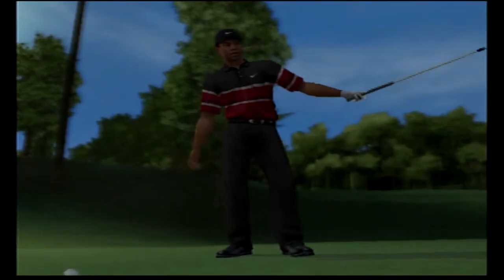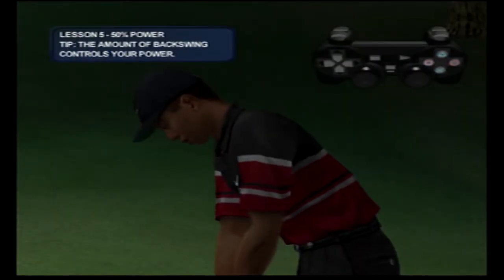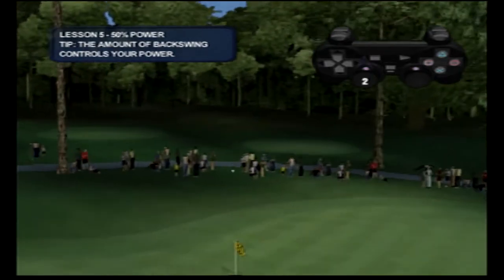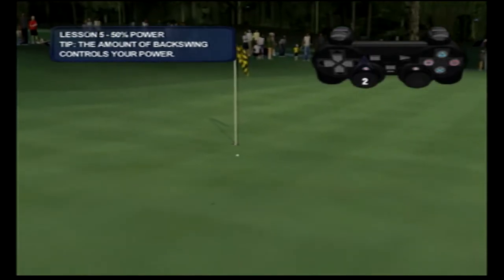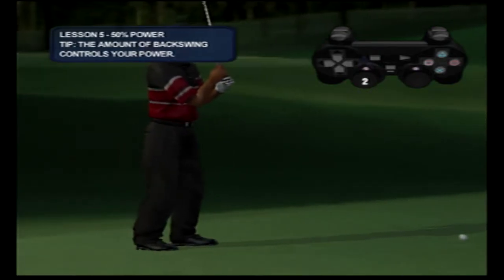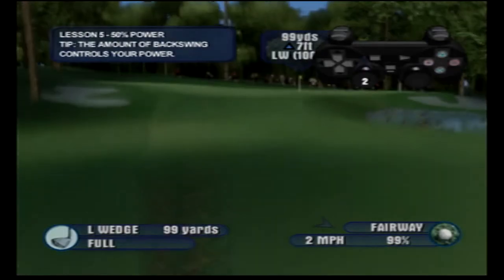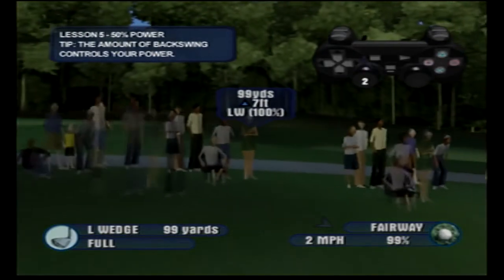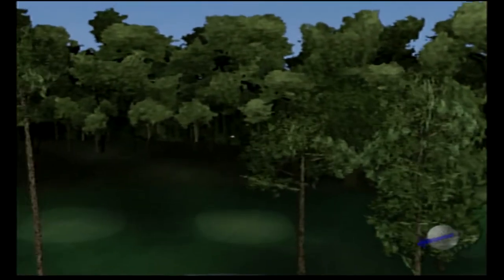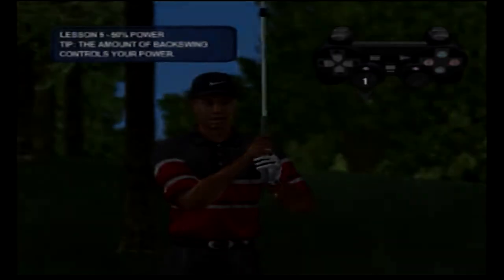It's easy to grip it and rip it full bore, but sometimes Tiger finds himself between clubs and has to take something off a shot. Tiger can hit his lob wedge 100 yards with a full swing, so he shortens his backswing when he needs to hit it shorter. To ease off on the power using your full shot, try taking the club back slowly and then push forward once you've reached the desired height on your backswing. Well, not quite — put it on the dance floor now.